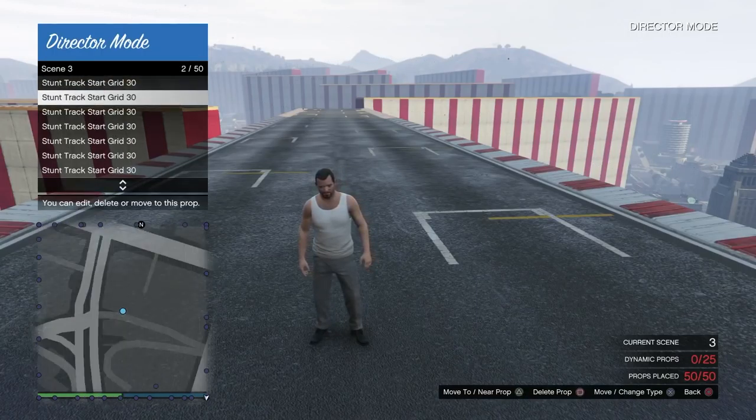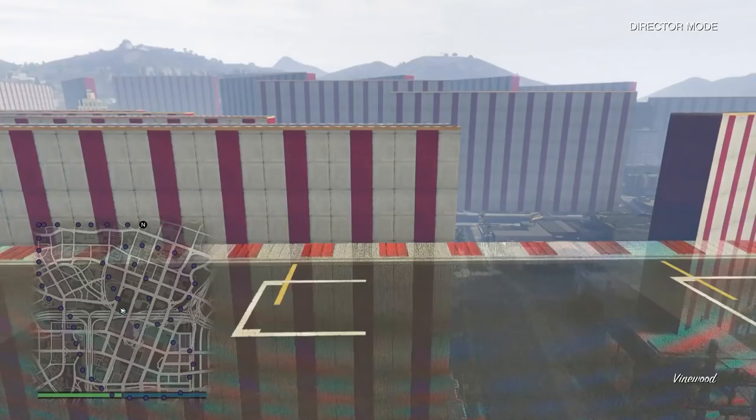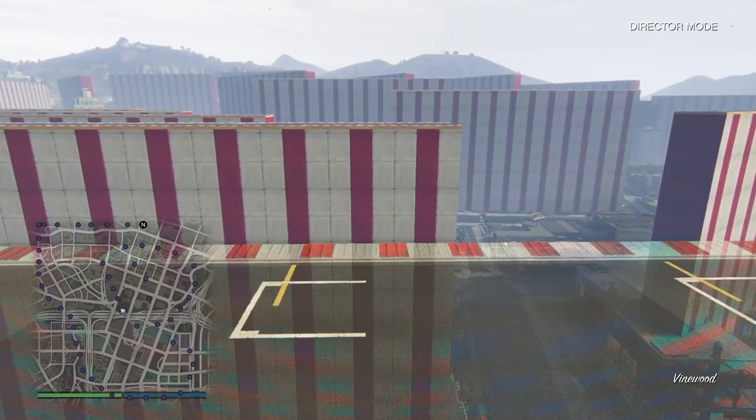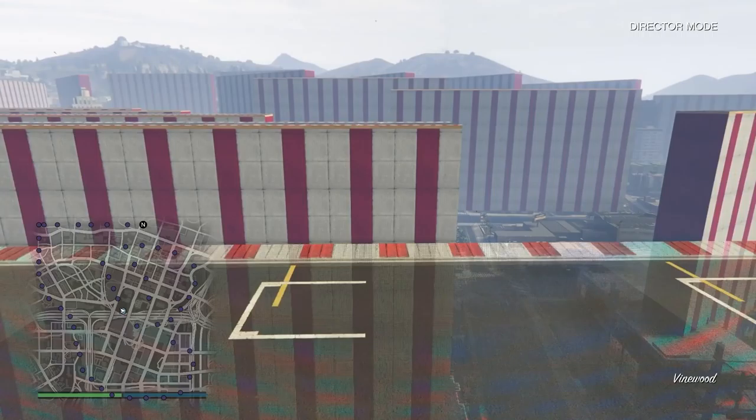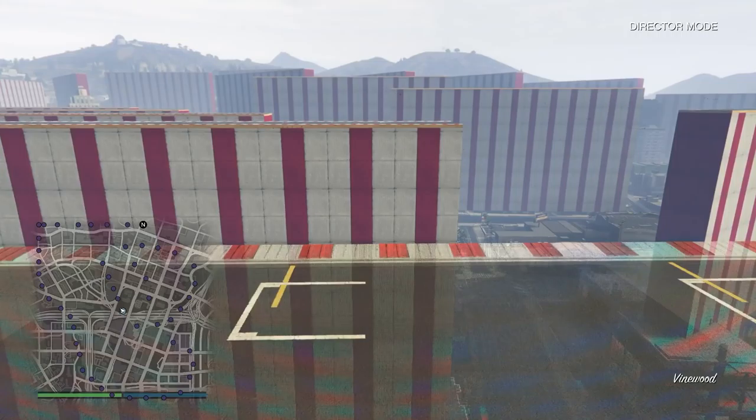Now we're on place props. Select place props and hover over a prop that you're not on or near. We're going to get ready to start the glitch now. I'm putting it in slow motion. Here we go: Triangle. Double tap the PS button. Start GTA Online. Decline the alert. Now we should be frozen with no menu. At this point, you want to continually spam down on X until we get the menu back.